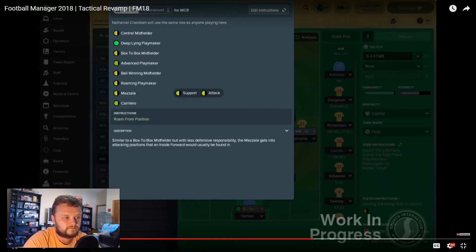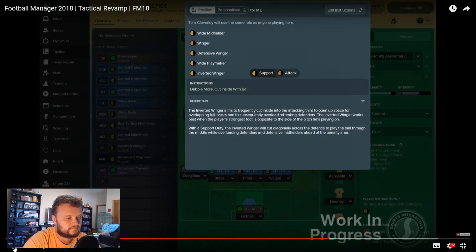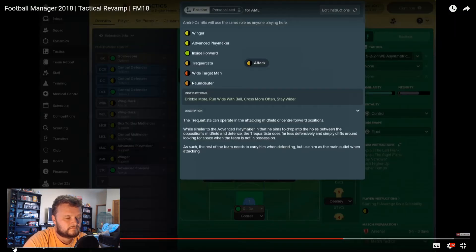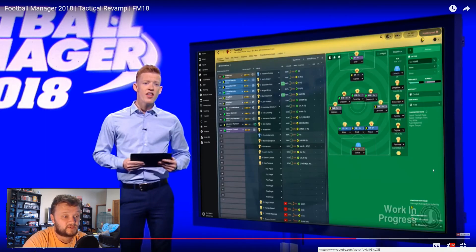The Mezzala and the Carrilero roles are new additions in the central midfield position. The Mezzala operates centrally but strives to get into positions that an inside forward would usually occupy. The Carrilero, on the other hand, shuttles between midfield lines. The final new role is the inverted winger, which can be applied to either the left or right midfielders. Some existing roles have been tweaked too — the Trequartista can now be assigned to players in the AMR or AML positions, and inverted wingbacks now have a duty to attack as well as defend. All those are great — they give you added flexibility and more control of how your team plays.